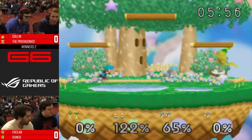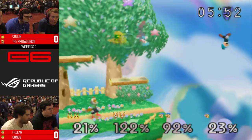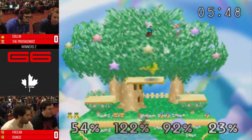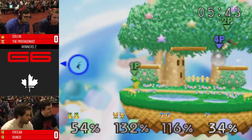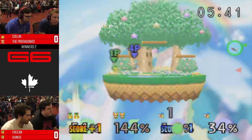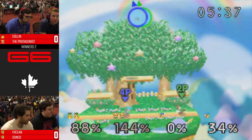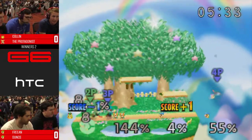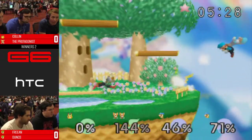Protag wanted that — could've been the jab, jab, jab up. Good near from McCollin. He got himself out of pressure. He dropped a pretty solid combo there. Dunks with a good aerial there to push the protagonist away. So it started off pretty rough in the beginning, but you can see how quickly things turn around in this kind of matchup.